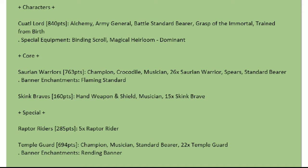Then for Core, we've got 26 Saurian Warriors with Full Command, the Crocodile Totem, and a Flaming Standard — because we're taking Alchemy, we've got to have that Flaming Standard. After that, we've got a unit of Skink Braves with just Hand and Shield and a Musician. Real cheap, good scoring.